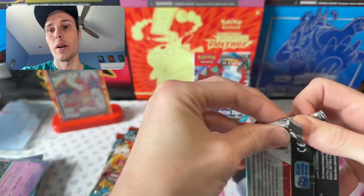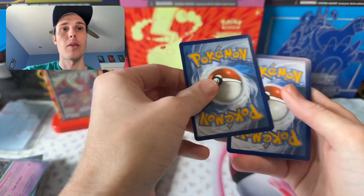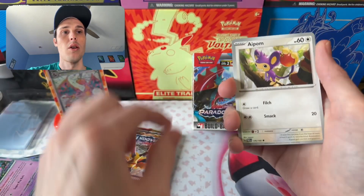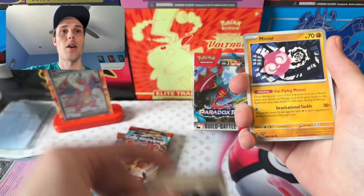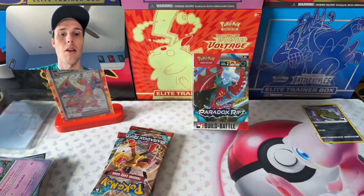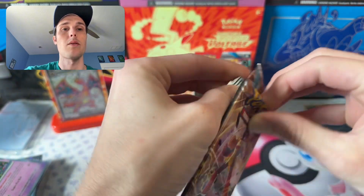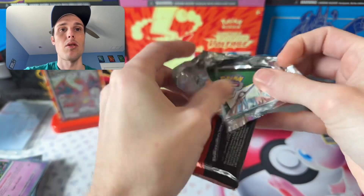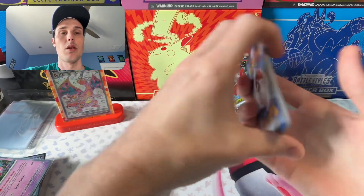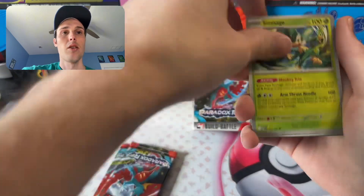So let's open these Paradox Rift packs — I almost said Paradox Moon. We've got the four packs right here from the Booster Boxes, so let's see if we can get some hits. We've got five hits so far. I didn't get anything at the Build and Battle this time, but I was able to get an extra kit again and two extra packs for playing. We've got a Volcanian Hollow. Let's see how many hits we will have before the set releases — so far we're at five.